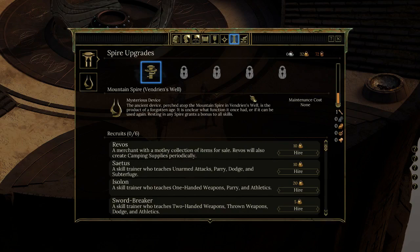Spire upgrades — this one's new. Mountain Spire, Vendrion's Well, Mysterious Device: the ancient device atop the mountain spire is the product of a forgotten age. It's unclear what function it once had or if it can be used again. Resting in any spire grants a bonus to all skills, so there must be other bases you can get over time.